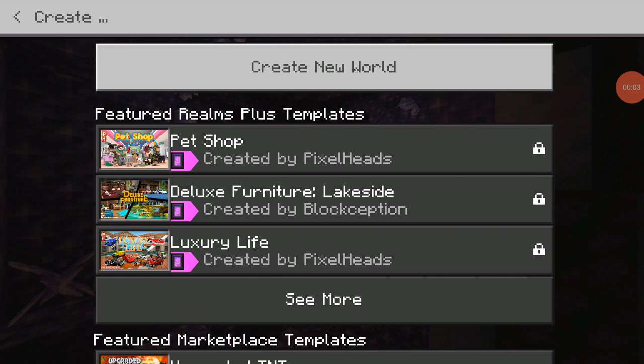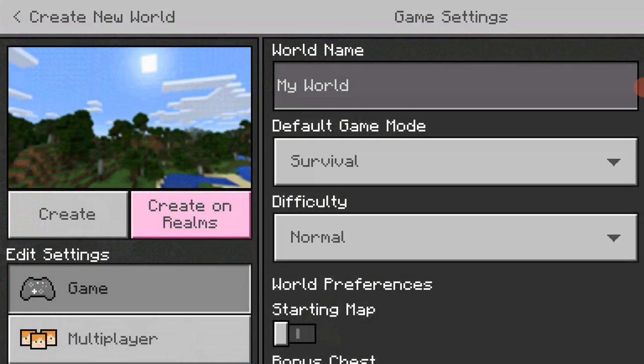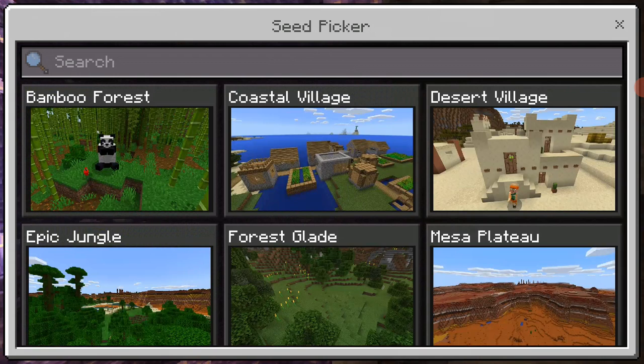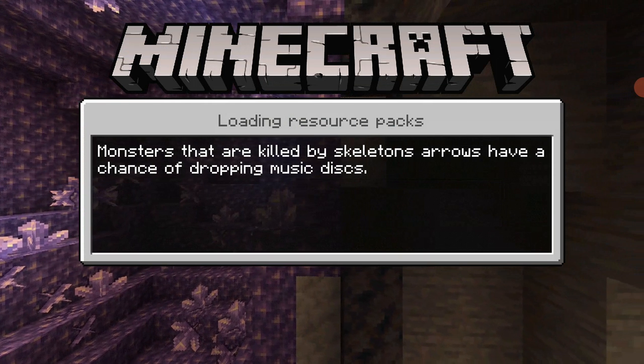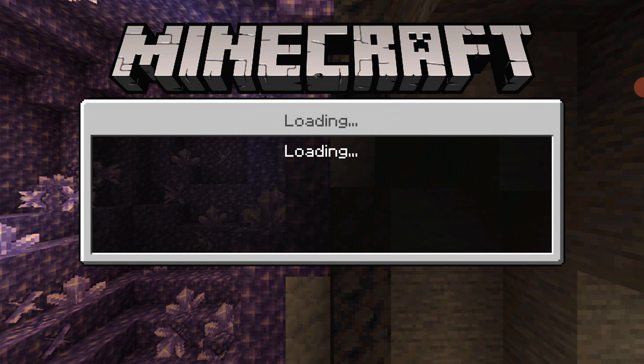Hey guys, today we'll be playing Minecraft and doing another challenge. This time I think we should create a new world and stick with it. I'm going to do a bonus chest, choose a coastal village seed. Today's goal is to get at least one piece of iron armor and tools — specifically an axe and a pickaxe would be the best.